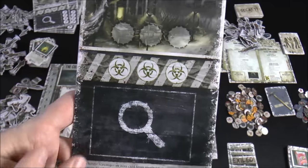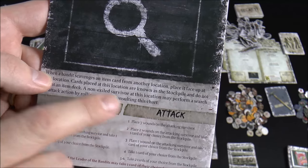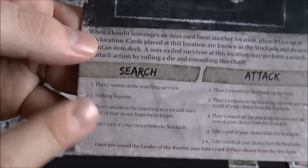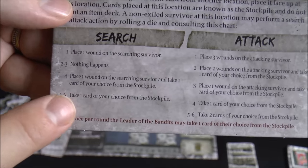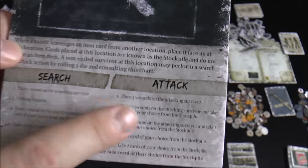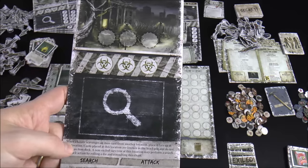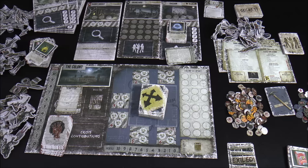At the bandit hideout, it's harder than the original location. You can perform a search or an attack action. On a search: roll a one and you place a wound and that's it; roll a five or six and you take one card of your choice; roll a four and you place a wound but still take a card. On an attack: roll a one and you place three wounds on the attacking survivor — basically dead; roll a five or six and you take two cards. It's more risk-reward, but you know exactly which cards you're getting. Especially at the end of the game when you need that one last food or tool to complete your individual objective, you'll see people heading there.